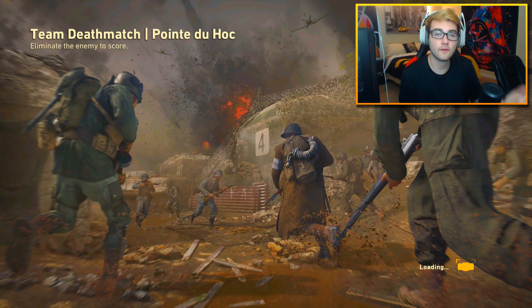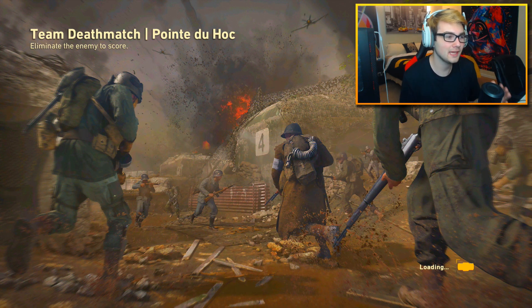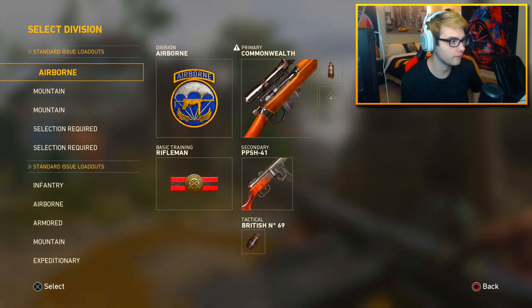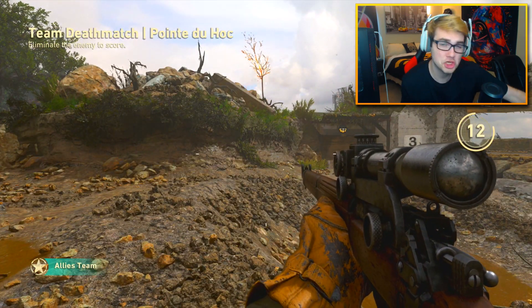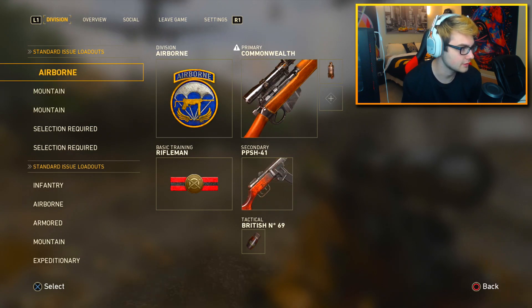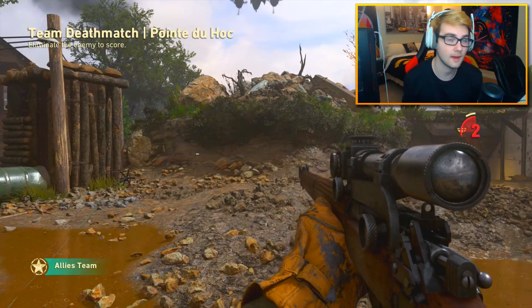Okay so this is the first map we're looking at — Point to Hawk, honestly I don't know how to say it. This is the first map I showed you in the video I uploaded earlier. This map is definitely probably my least favorite out of all of them — just my personal opinion, I just don't really enjoy the trench. I'm going to try my best to show you guys all the trick shot spots.